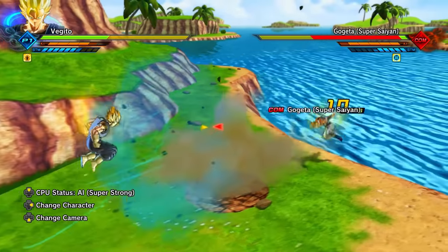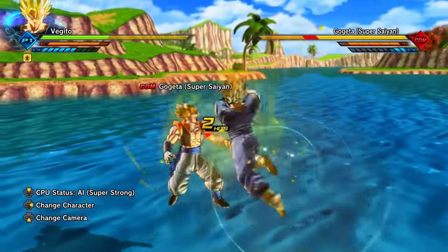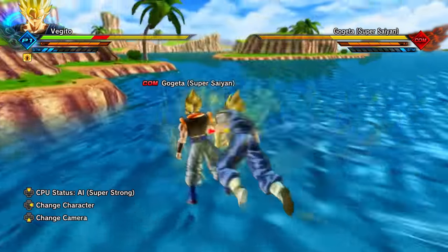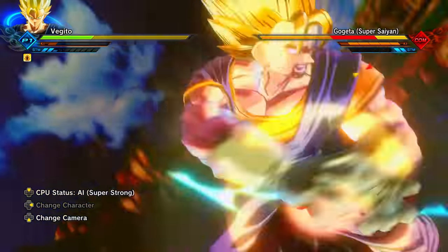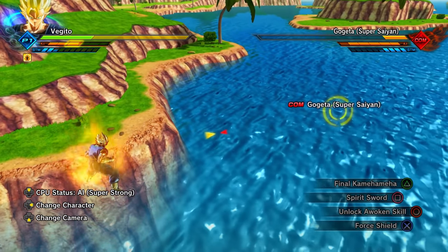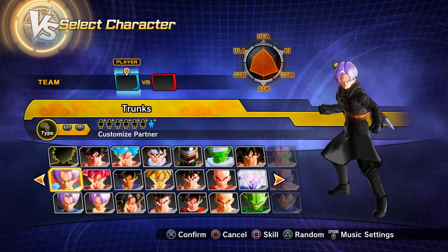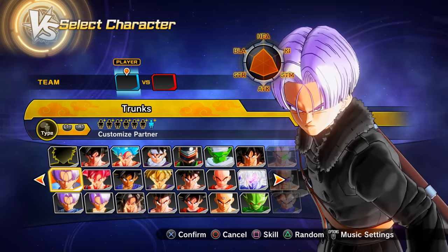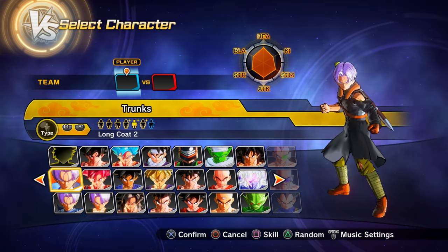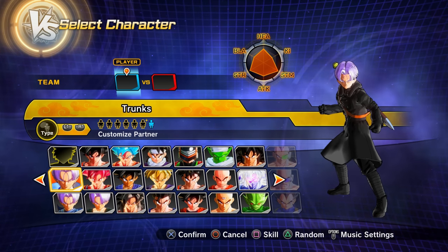Vegito is playable in both Dragon Ball Xenoverse games but does not appear in the main story modes. In Xenoverse 2 he appears as Super Saiyan Blue Vegito in a DLC story mode mission and in the Talkopedia, but not in the base game story mode. Custom Future Trunks is actually a custom Xeno Trunks — not necessarily Future Trunks — because of the long coat he has, as this is the Xenoverse version rather than the future version, as seen in Super Dragon Ball Heroes.